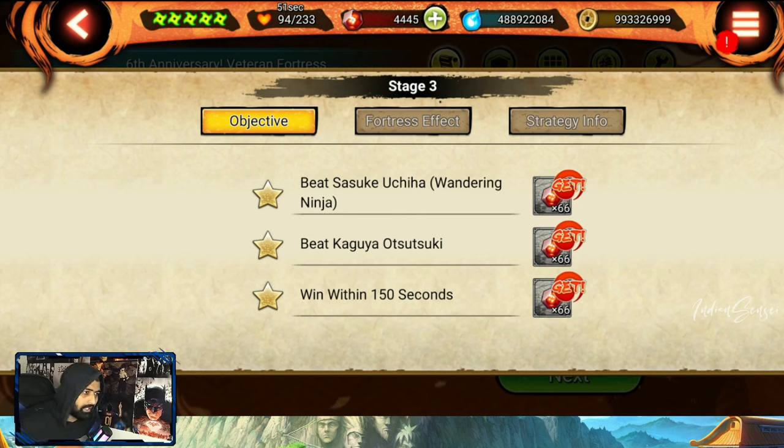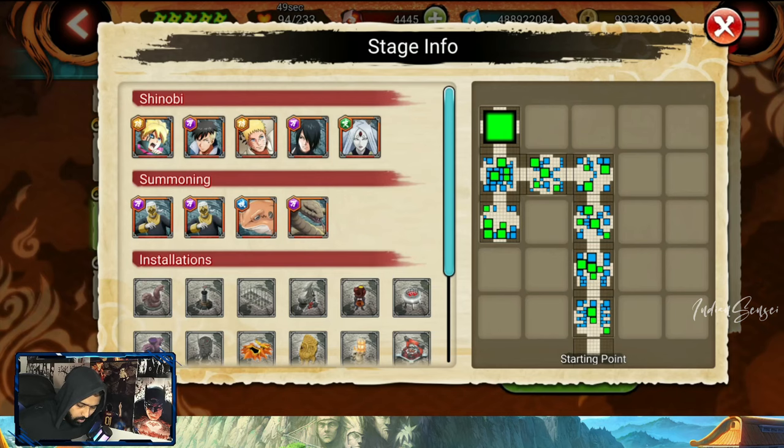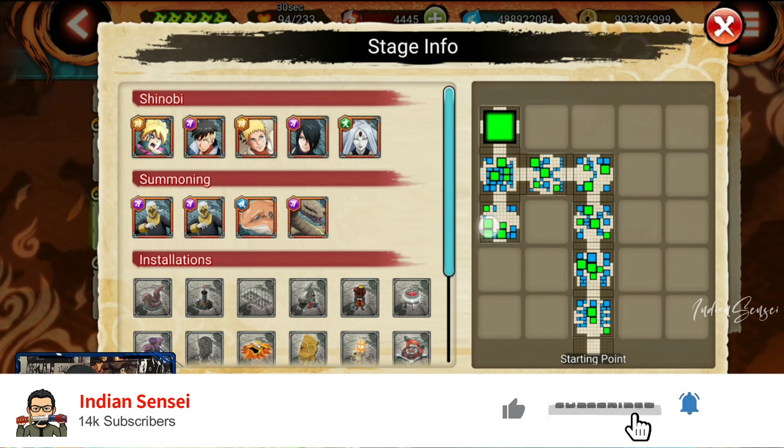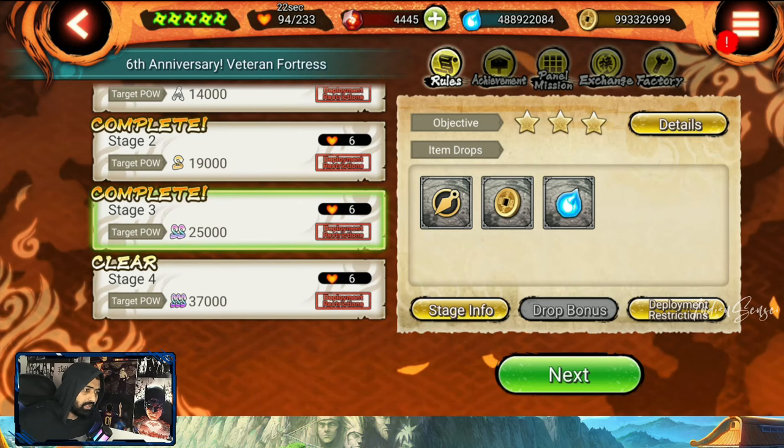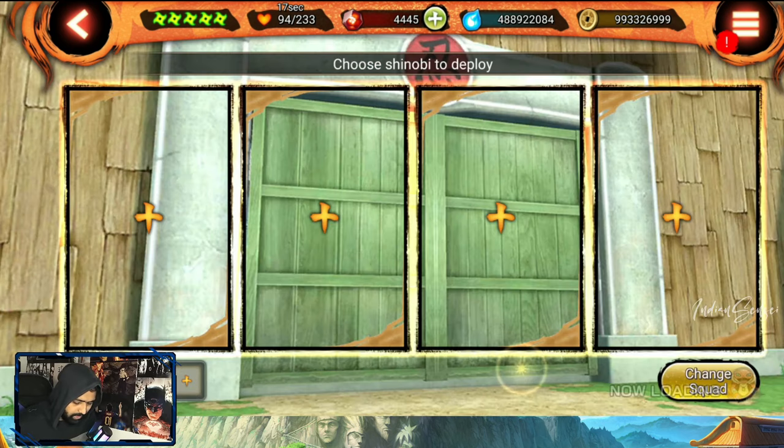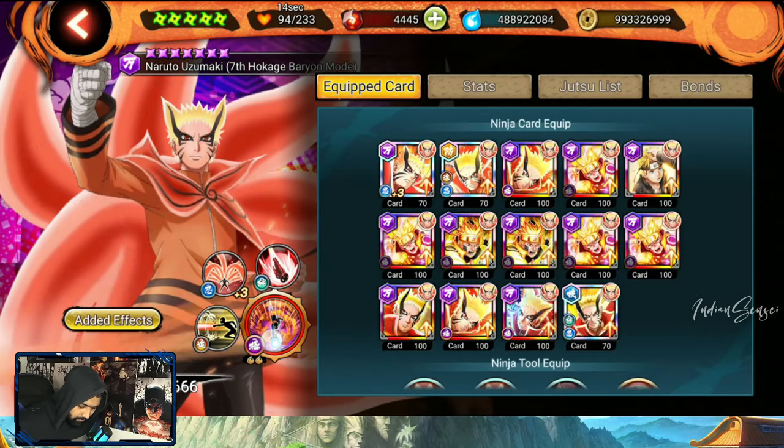What I did was complete the first two objectives — I went to all the rooms and defeated Kaguya. Kaguya has a little resistance so you'll face some issues, but this is a water summoning room so your team can't enter at first. After about 20-30 seconds the team will also enter, then it's easy to defeat Kaguya. After defeating Kaguya, I came back and defeated Sasuke Wandering. This way I was able to complete it within the 240-second time limit.